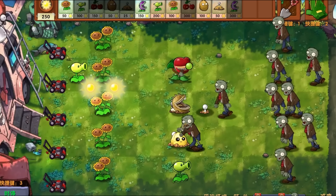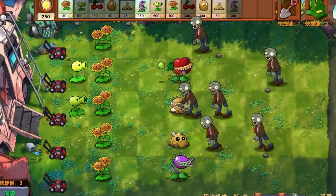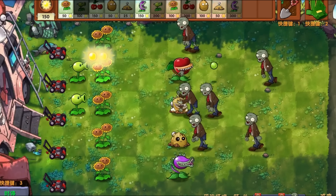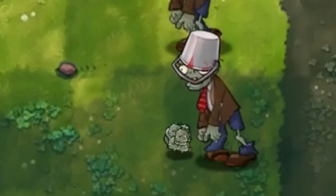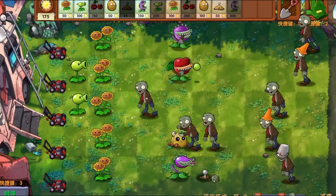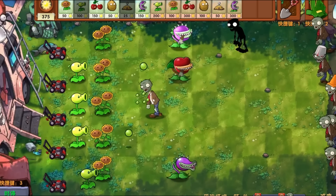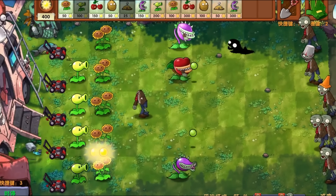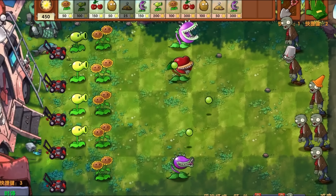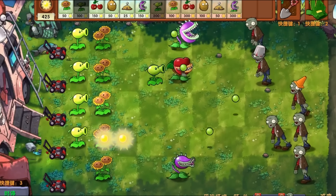I want to see what happens when I use a chomper fused with the sunflower — does it shoot sun? Look at that, it shoots a little thing! Not sure how much damage it does but it does shoot. The chomper pea isn't bad either. The regular chomper with the cherry bomb is literally the most disgusting thing I've ever seen — in a good way.